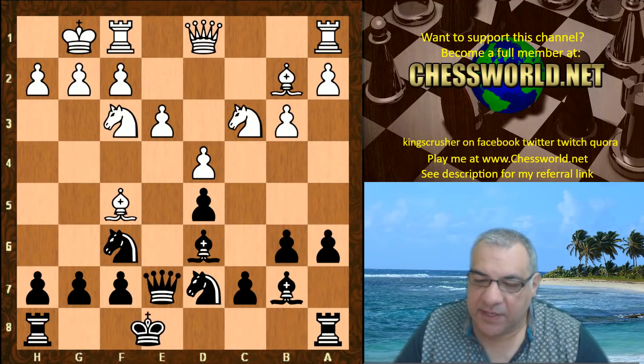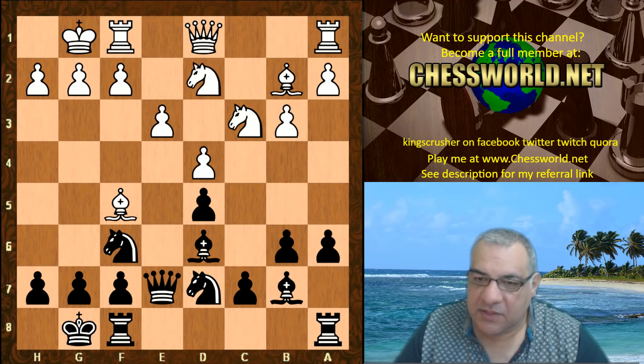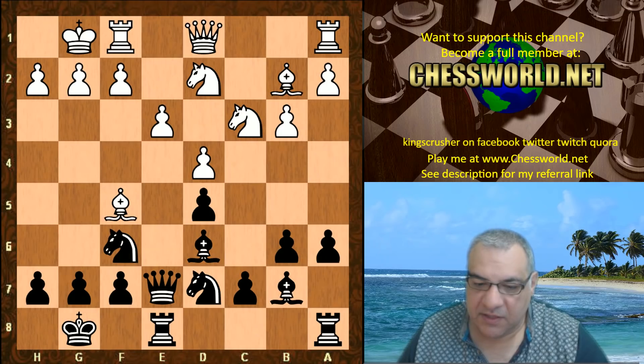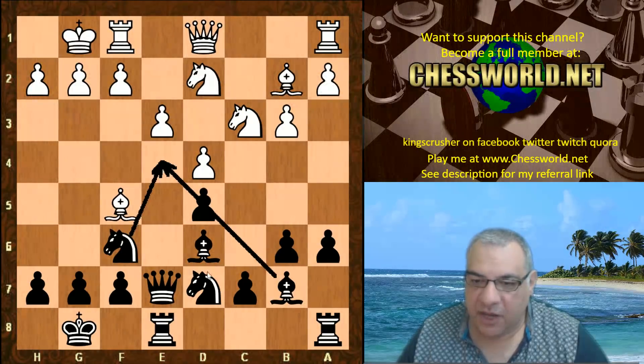Then castles, Nd2, Nfd2, Rfe8 — you can see that black is gearing up a lot of pieces for that e4 square in this position. There's the Bishop, there's the Knight, there's the Queen, all sort of over-protecting that e4 square.